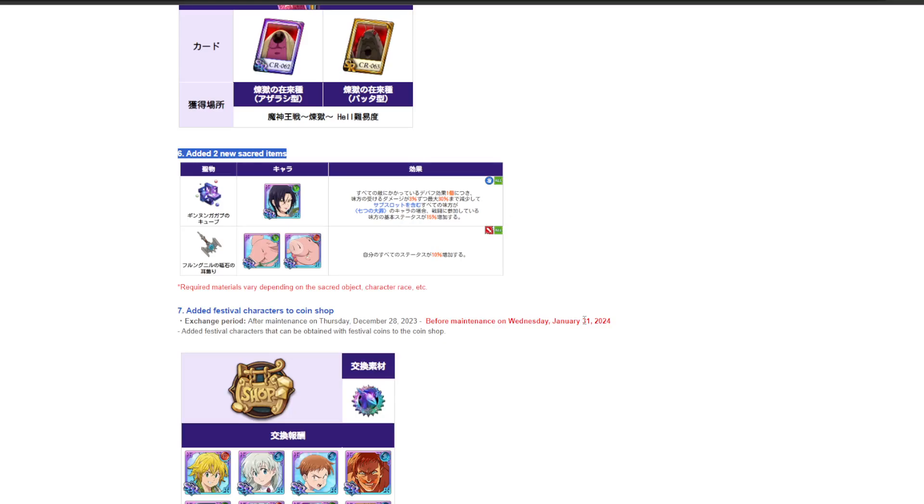These debuffs have to be on the enemy. But 30% damage reduction is pretty nice, especially with the 15% basic stats, and Merlin already being a very tanky character. She's going to be very tanky — do I think it will be meta-breaking? No.